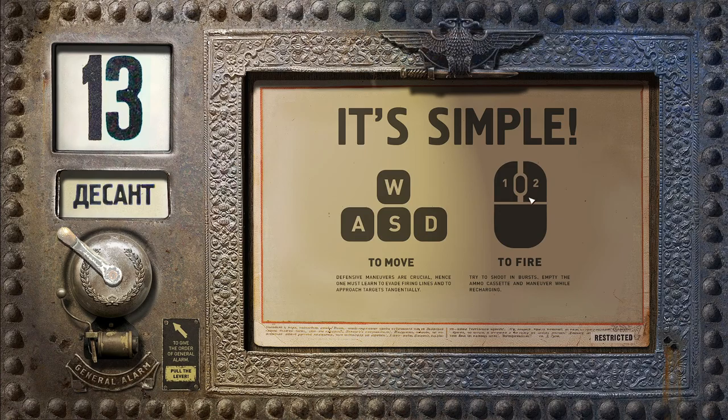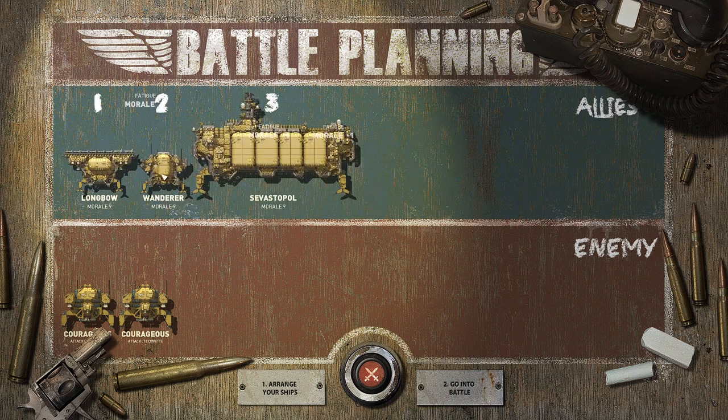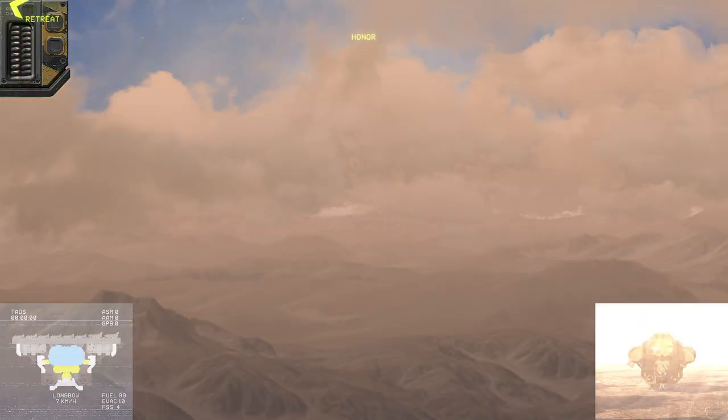It's simple: WASD and click. We're going to arrange who we want in here. One of the weird things about the game is we fight one ship at a time — it's me versus their whole fleet. When my ship is done for, we move it out and the next guy comes in. That's how it works. We don't want the big tanker to go in there. Let's go into battle.